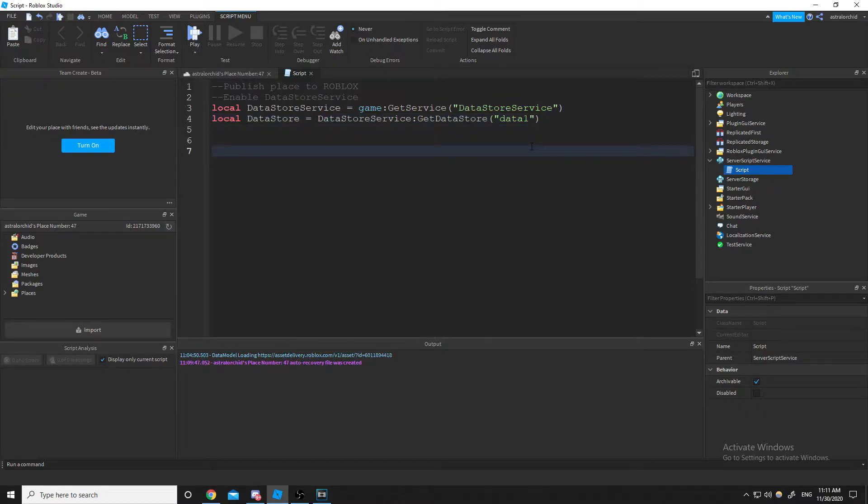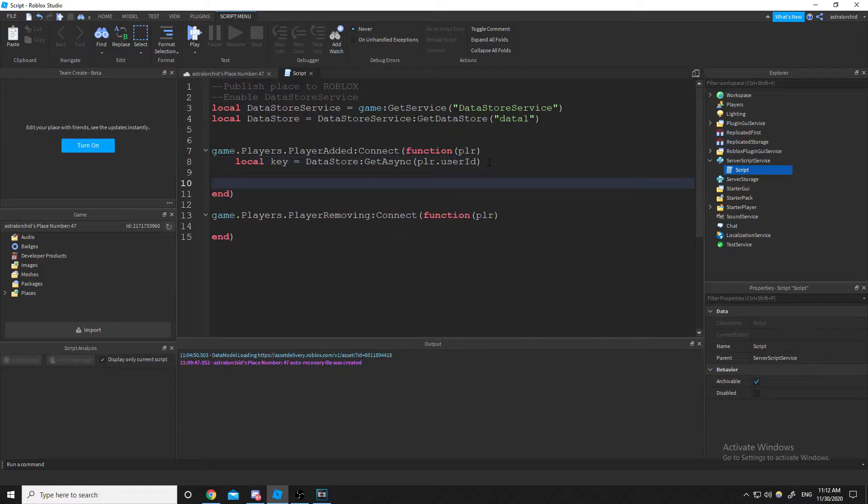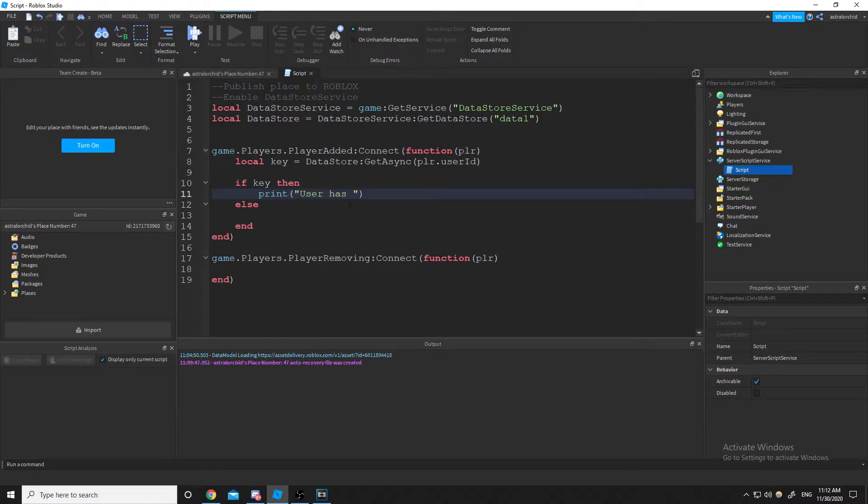Now we'll set up the PlayerAdded event, which fires every time a player is added. We'll also need a PlayerRemoving event. Whenever the player is added, we want to define a key using dataStore:GetAsync with the player's UserID. If the key exists, we'll print 'user has data'; otherwise we'll print 'user doesn't have data'.